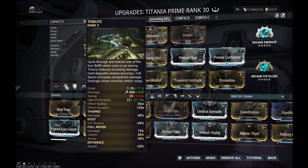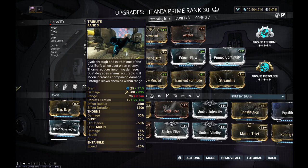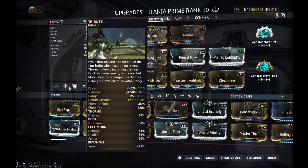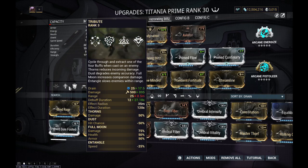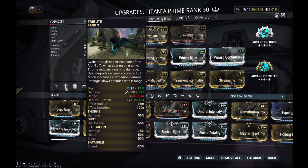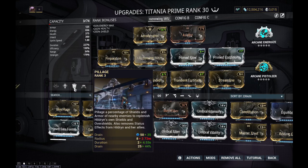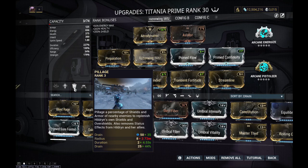Tribute buffs aren't affected by duration, nor are they affected by strength. They last for 2 minutes, which is pretty worthwhile. You have your Thorn, your kind of evasion, damage reduction. I really like the movement speed reduction quite a bit - it just makes it easier to line up your Dex Pixia to hit multiple enemies at once. I like that it highlights enemies too - that's also kind of nice. Tribute is definitely not a bad ability at all. It's received a lot of nice quality of life changes. I tried quite a few subsumed abilities on Titania, and nothing really fit as well as Pillage - this is all assuming you're going to be using Razorwing most of the time.